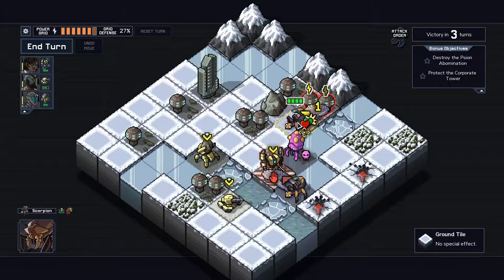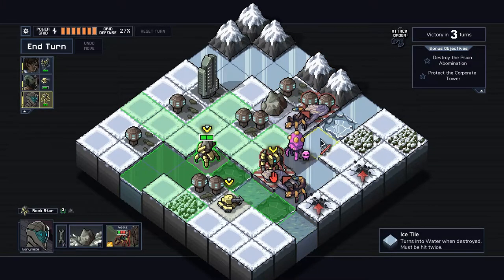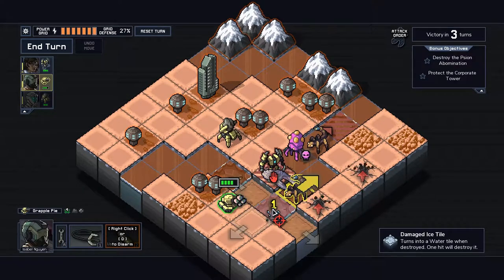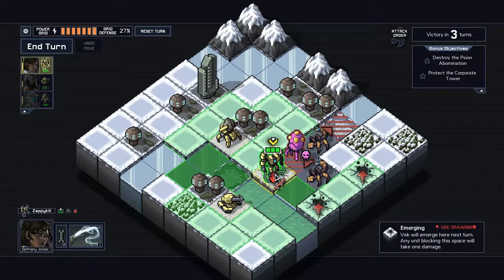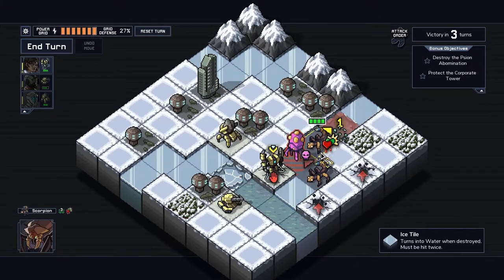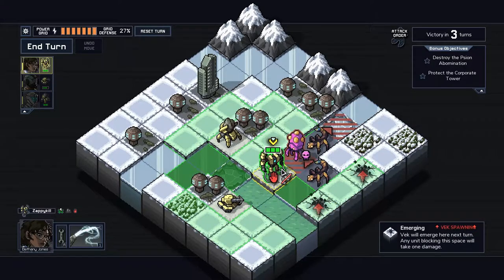That means we only need to deal with the Scorpion again. We can drop a rock in this exact same place, push him here, then our lightning attack will hit all three. That actually sounds good. We don't have any objectives about not taking damage, and it's just two whole turns after this, so taking one damage at this point is acceptable in order to have fewer enemies. The Scion will die this turn, but we'll still have these two left plus two more spawns — four enemies next turn is better than five.